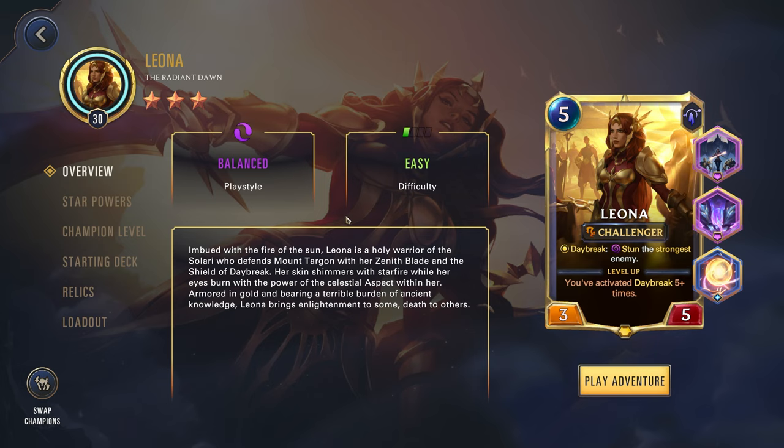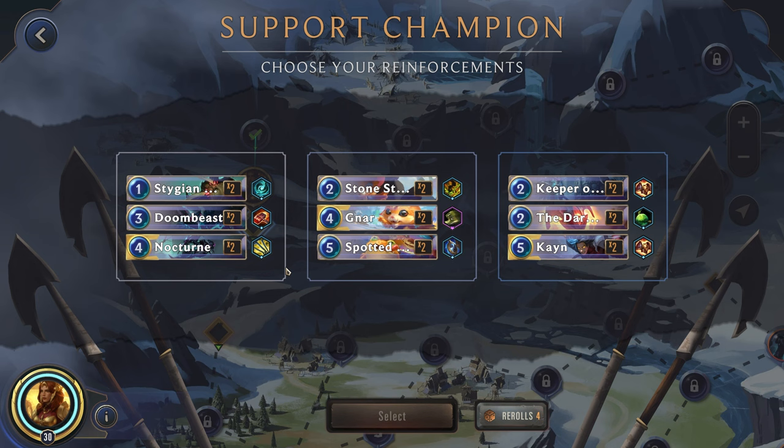The second part — drawing the champion — doesn't really matter. Since we're playing Leona and then filling our hand with like 5 other spells, we're going to essentially overdraw. But that's fine, it's still a very powerful effect. We're pairing that with Starforged Gauntlets and Luminous Orb to get Leona to that titanic value to get that plus 1 starting mana, just so we can try to speed up her game plan. If you enjoy the daily Path of Champions content, definitely like and subscribe, and let's get into it.